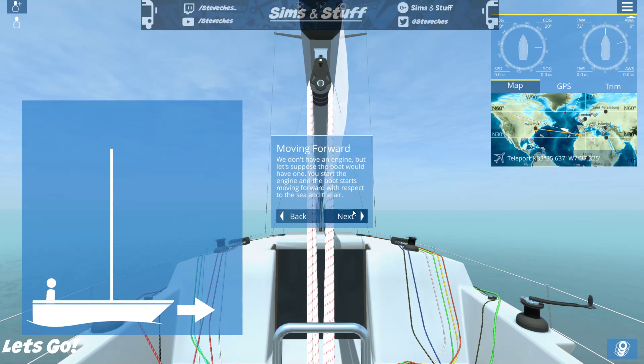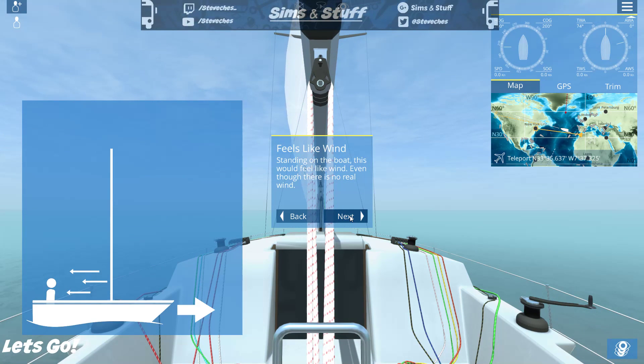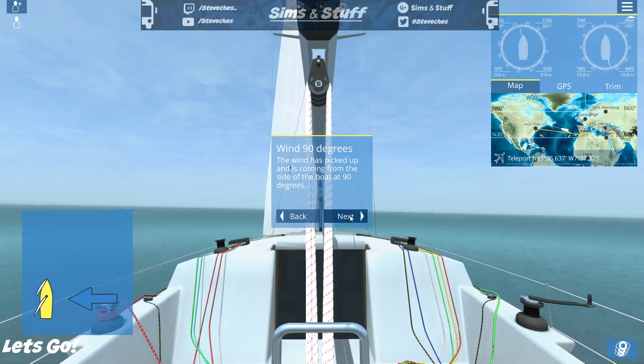We don't have an engine, but let's suppose the boat did have one. You start the engine, the boat starts moving forward with respect to the sea and the air. Standing on the boat, this would feel like wind even though there is no real wind — it's a self-created wind called the apparent wind. The speed of the apparent wind is in this case equal to the speed of the boat.